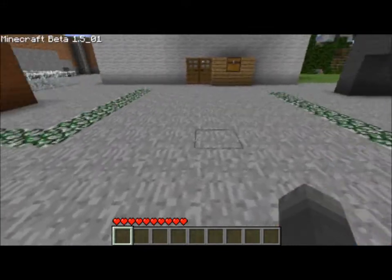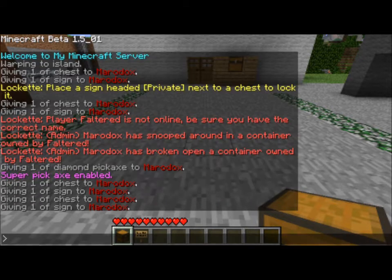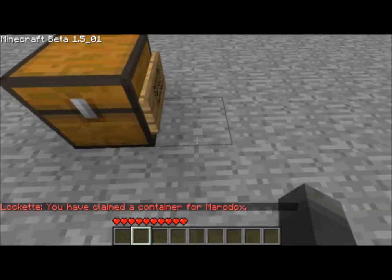But say you want to share a chest with a bunch of your friends. You have to get a chest and another sign, and you put the chest down. You bracket the words private again, you put your name, and say I want to share it with my friend Faltered, who is on David RCK on YouTube — be sure to check him out. The sign grips on.